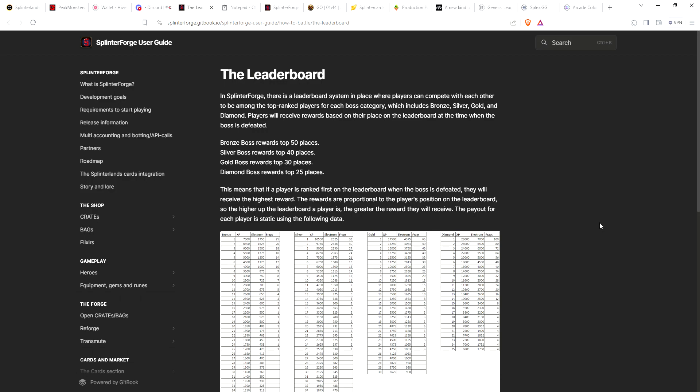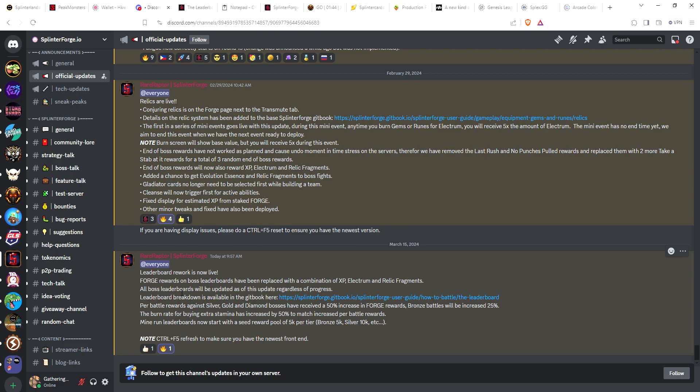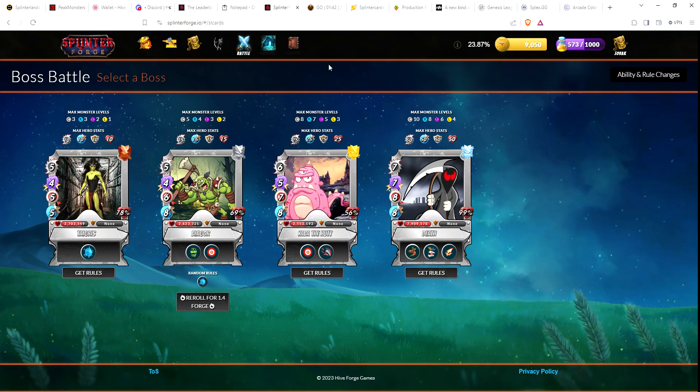The main thing they wanted to do is help eliminate the inflation that was happening with the forge token, since they were giving away so much forge. That is live now. To compensate, if you're playing against the diamond, gold, or silver bosses - the top three - you're going to get 50% more forge per battle. I think currently in silver I was getting around 20 forge per battle, so I should be getting around 30. Bronze battles will be increased by 25%. Your earnings percentage is tied to the forge price, so as the forge price goes higher you get closer to 100% earnings.